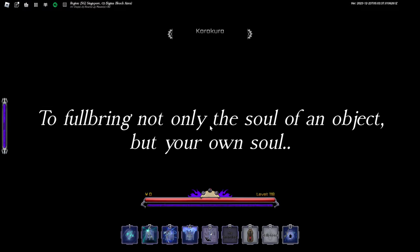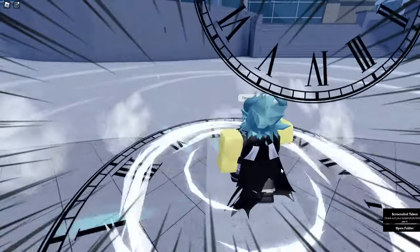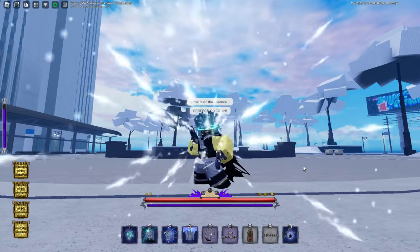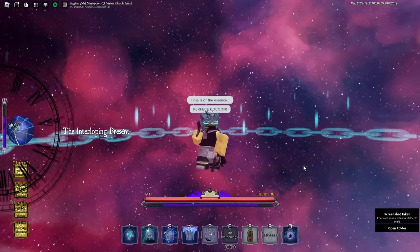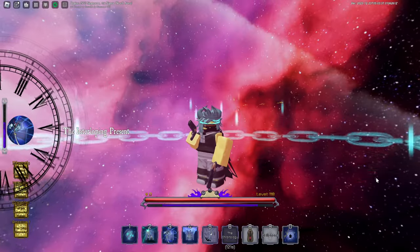I've been messing around with this and boom — Twin Soul full bring, everybody! That's how simple it is to use this method. We're activating the power right here — look at that, it looks so crazy. You really need to get this full bring, so go ahead and start using this method right now.